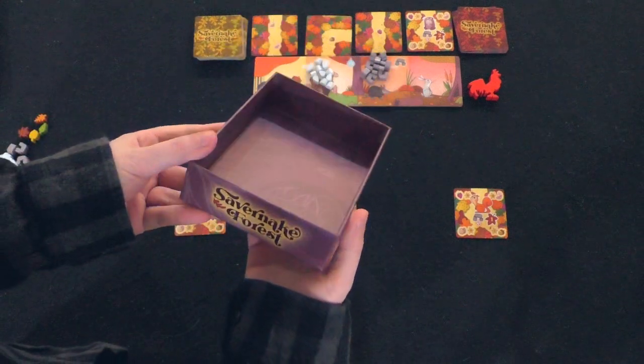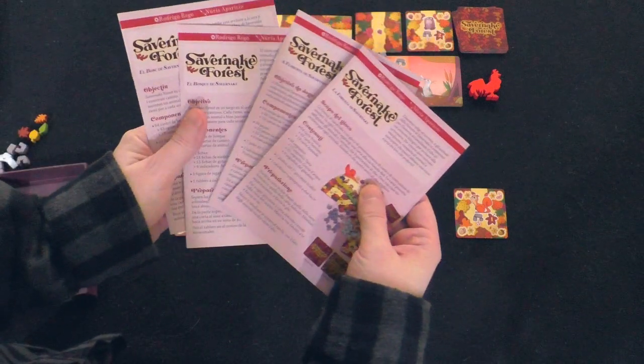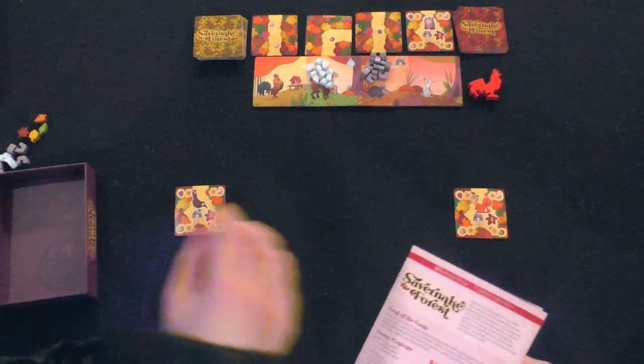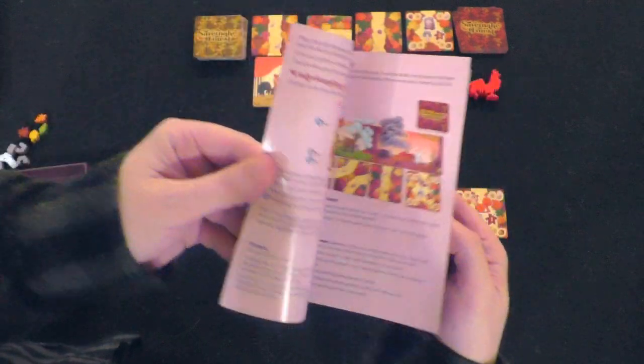Here's a quick look at the box insert. It's not a large game — it's fairly small. It comes with rulebooks in all sorts of different languages. None of these are English — she's got the English one. The English version is about 8 pages or so.